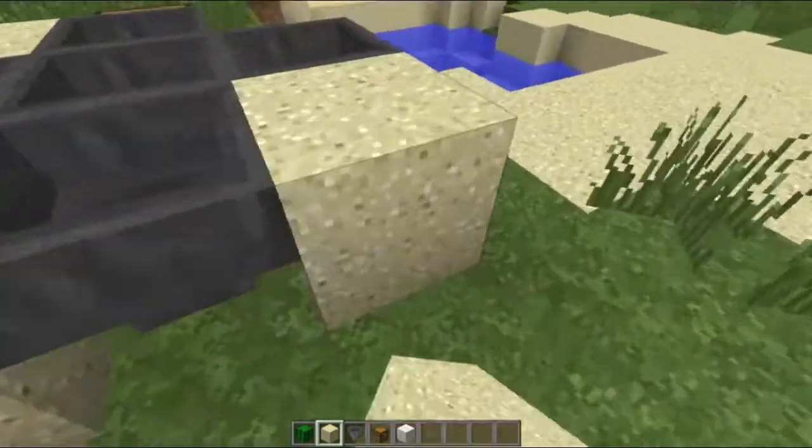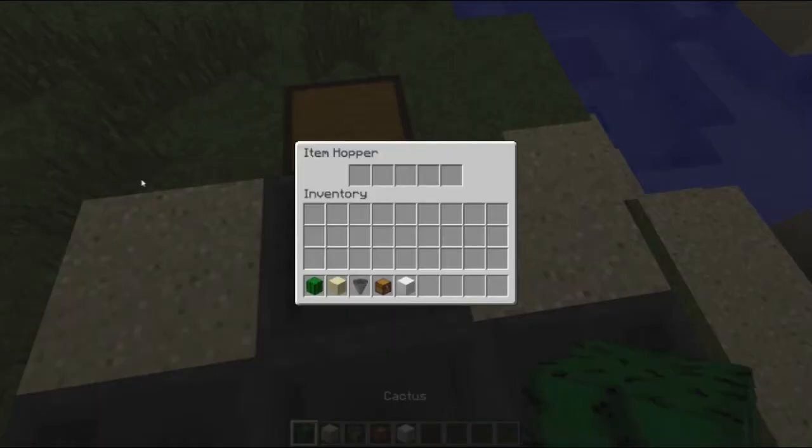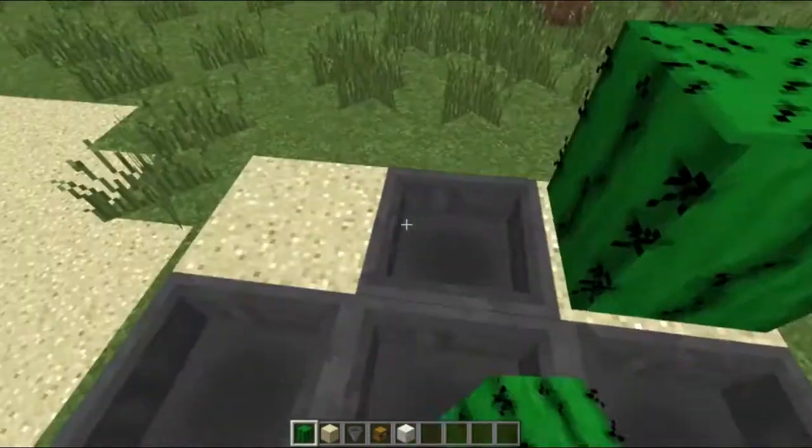Then in the corners you place sand with cactuses like that.